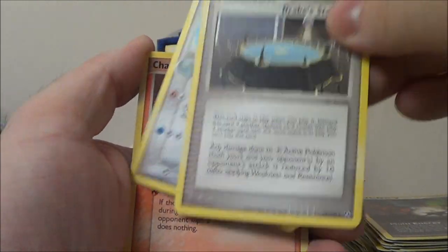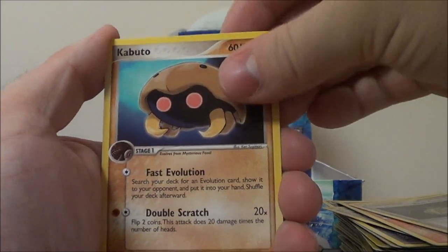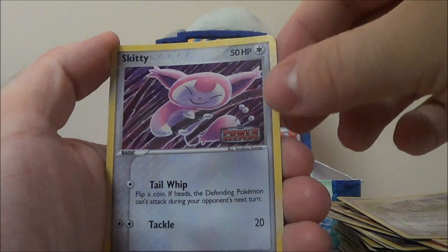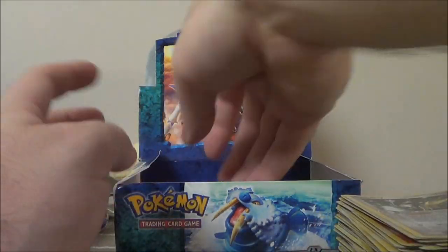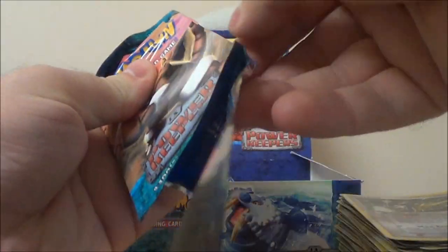Drake's Stadium — I think that's new. Shelgon, Charmander, Root Fossil, Kabuto, Shuppet, Slack Off. Reverse Skiddy. And a Delcatty holo — that was nice. Skiddy and Delcatty back-to-back. I wonder if whoever was in charge of this box put them in there just for whoever would open up that pack.